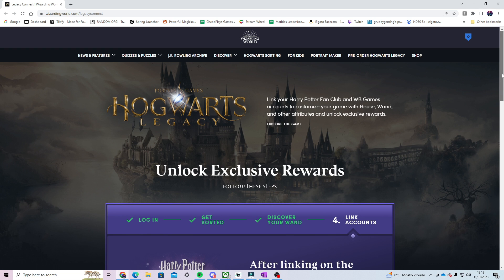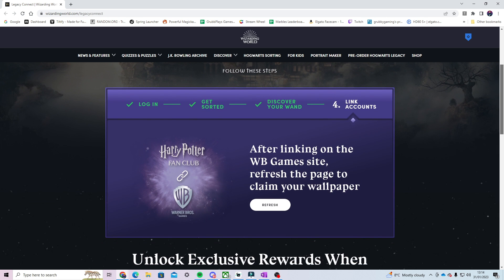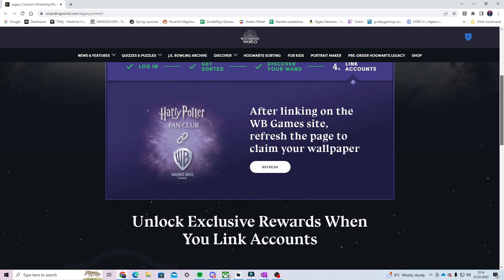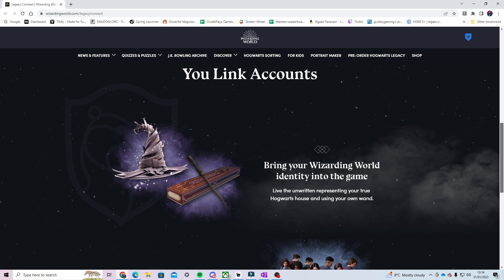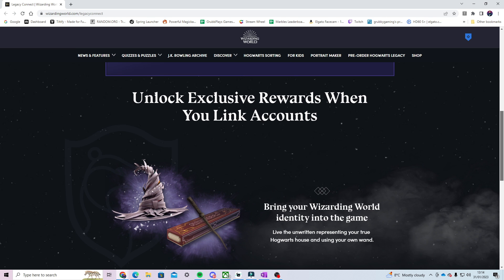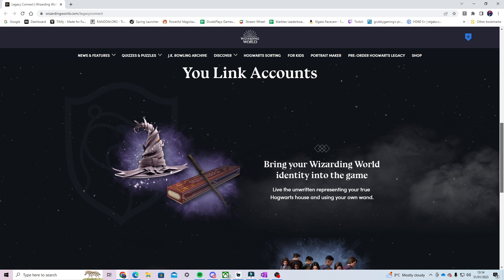Now once you've completed these quizzes, you can actually link your account directly to WB Games. And by linking your account, you'll be able to represent your chosen house and the wand that was selected for you by the quizzes. This is the best experience that you'll get of actually being in Hogwarts and being a wizard yourself and going through the first year.